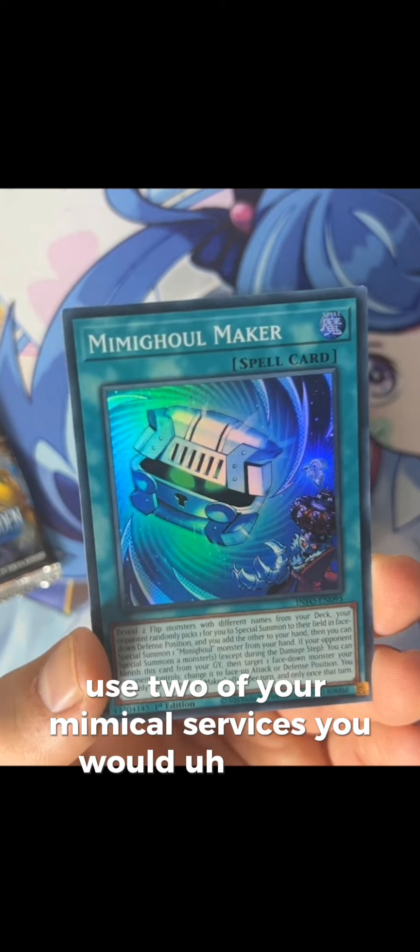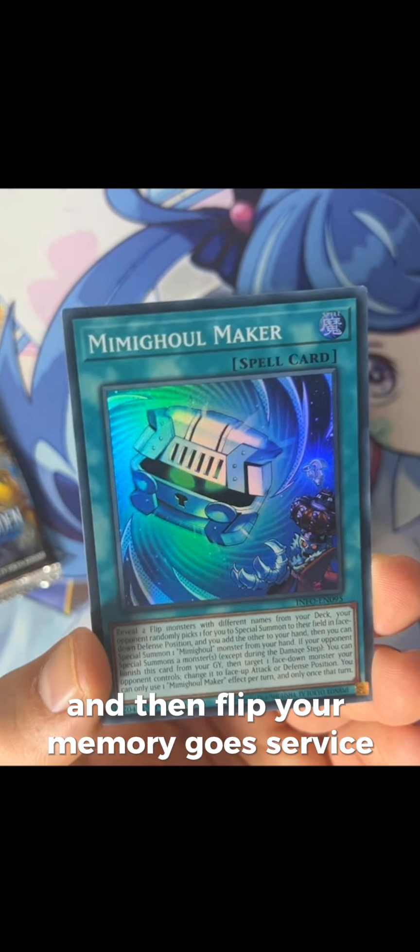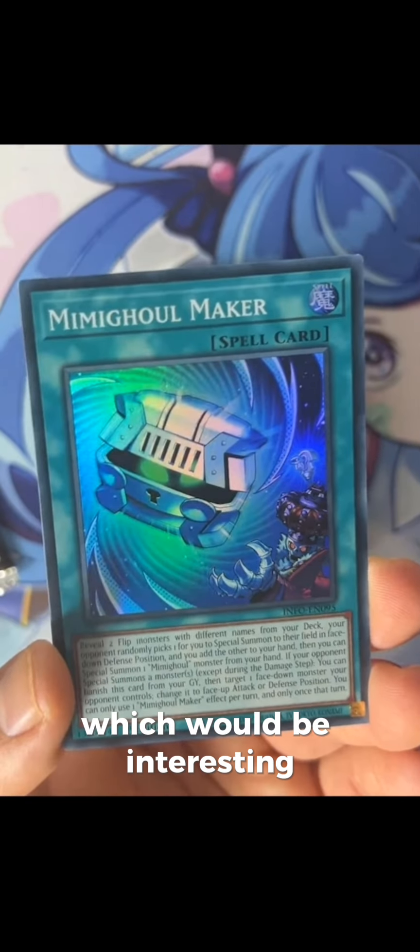You can only use Mimigool Maker's effect once per turn. Basically, if you were to use two of your Mimigool Cerberus's, you would special summon Mimigool Cerberus to your opponent's side of the field, and then when your opponent activates an effect you can banish this card and flip your Mimigool Cerberus, activating its effect. Pretty cool — it also shows the new Mimigool boss monster in the bottom of the artwork, which will be interesting to see.